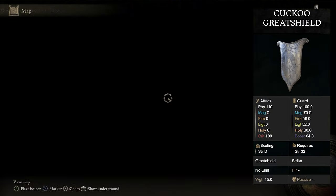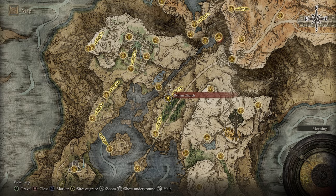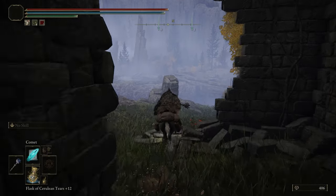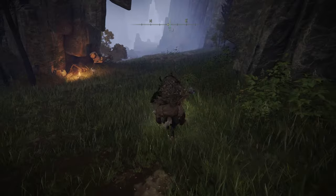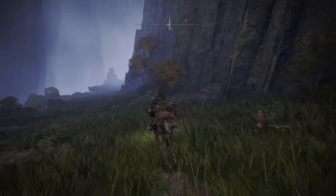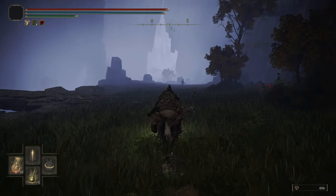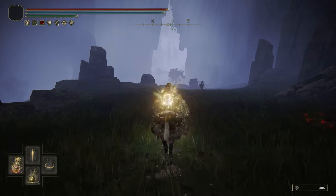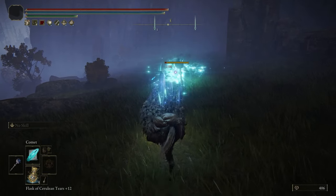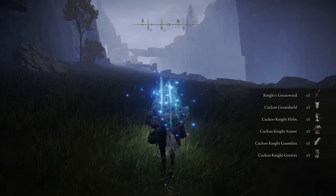If you'd like the Cuckoo Greatshield, head over to the Bellum Church grace in the northern part of Liurnia. Once you're here, head back out towards the merchant, and past the merchant you'll find a Cuckoo Knight who has a chance to drop it. You'll have to kill this guy probably multiple times before you get the shield. And you can see he did drop it — the Cuckoo Greatshield.